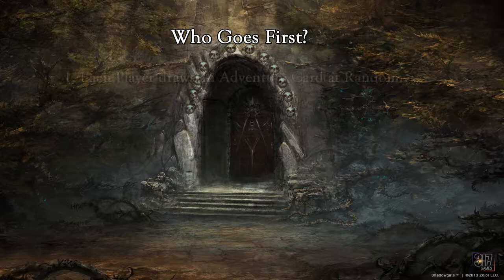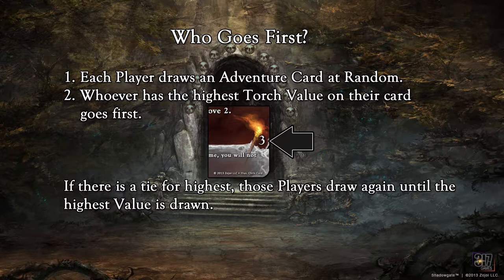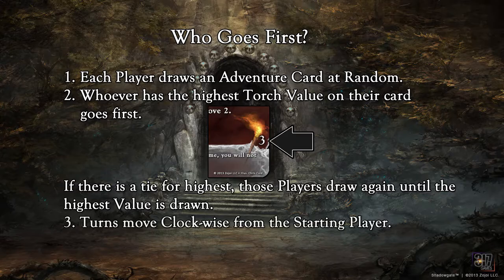When it comes to deciding who will go first, each player will draw an adventure card. Each adventure card has a torch value in the bottom right corner of the card. Did you even notice the torch value before? The player with the highest torch value will go first. If there's a tie for highest, each player will draw a new adventure card until the highest is revealed. Turns move clockwise from the starting player.